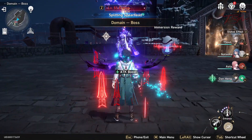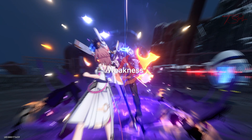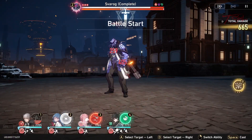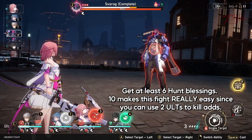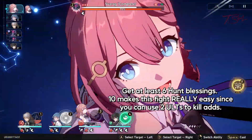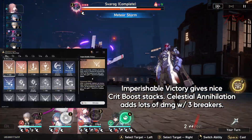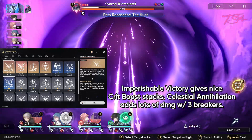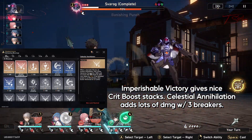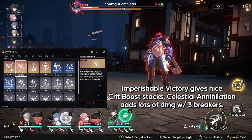The background footage is showing a quick kill I did on Sparok with the blessings I'm about to show you. Our goal is to get at least 6 Hunt blessings for the special ult, and some specific blessings if we are lucky. Imperishable Victory is great for getting stacks of critical boosts, and since we got 3 breakers, Celestial Annihilation gives a very nice boost in damage.